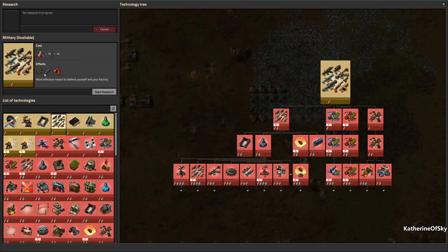Nanobots have been acquired. Let's get guns — SMG, very very useful for taking out some biters.